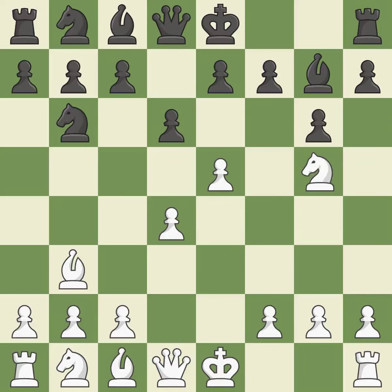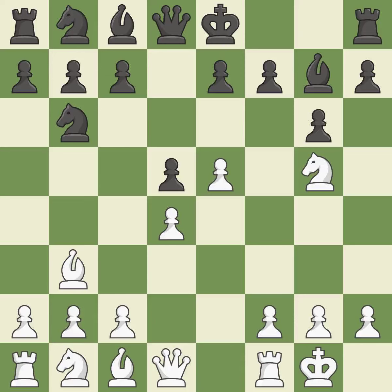Ng5 attacks the weak f7 pawn and allows the queen to develop. This blocks an attack on a vulnerable pawn — it is the last book move. Castling gets the king to a safer square out of the center of the board, while also developing a rook. Castling kingside tends to be safer because the king is further from the center.